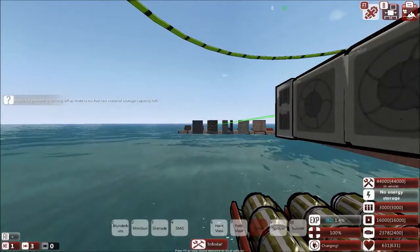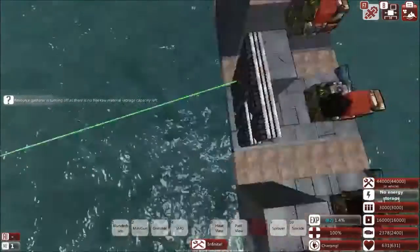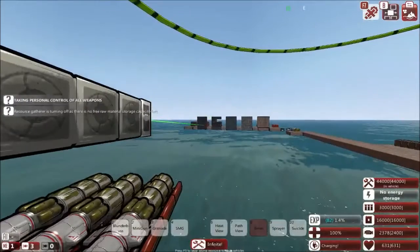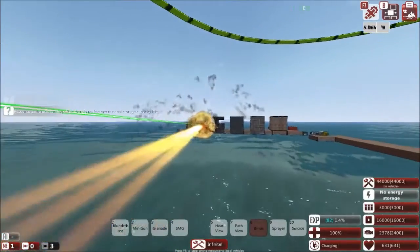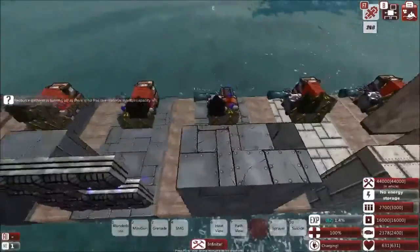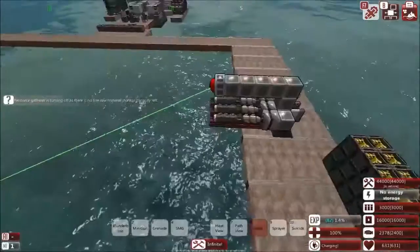Against explosive reactive armor it was pretty much cut through, since unlike double thick steel there's only one thick layer with ERA on top. It has a little bit of protection but limited effectiveness. And against heavy armor - just a little bit of darkening, no real damage. Heavy armor definitely does not flinch to anything except the most extreme weapons.